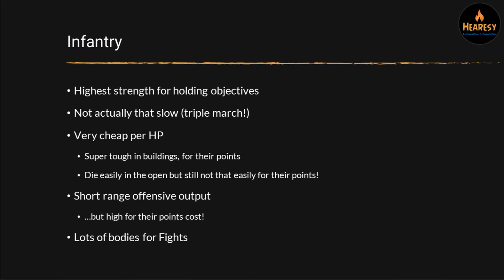Infantry are very cheap per hit point. For less than the price of a tank, you can get four or five stands of infantry, and that's a lot of hit points. Regardless of what their save is, it's a lot of bodies to put on the board. If your opponent brings a lot of anti-tank weapons or low-shot weapons, they can struggle just to get through them all, because most weapons in this game only hit on a four. Even without a save, it's just not that easy to chew through all the infantry.